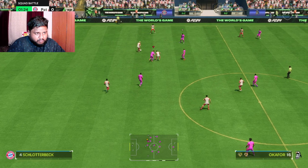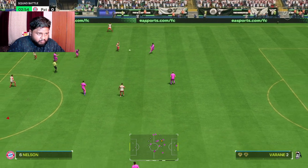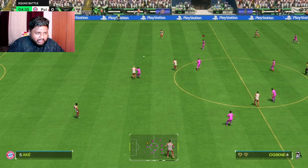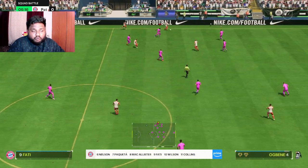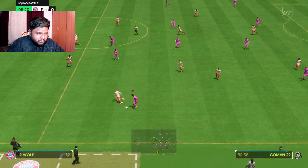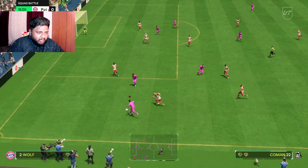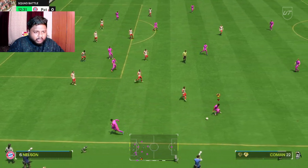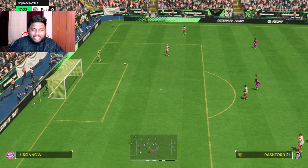He is a bit poor at winning headers — I just realized that when I tried to get the ball to him from the corner, he wasn't able to win the header. Now it's time to test his pace and ball control — ball control is decent, pace is also not bad. That crossing curl was really nice — 94 curve and that is actually pretty decent.